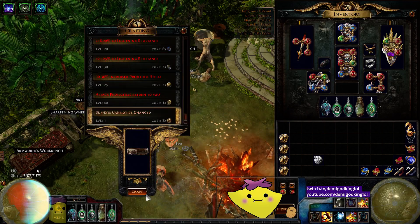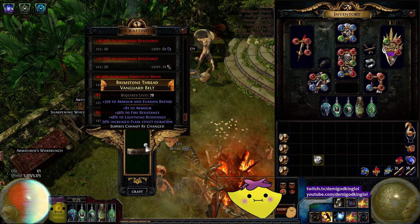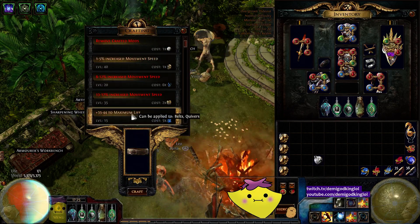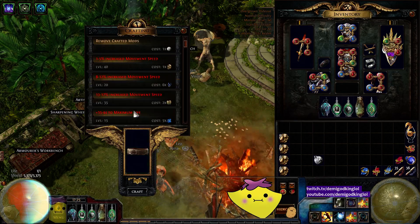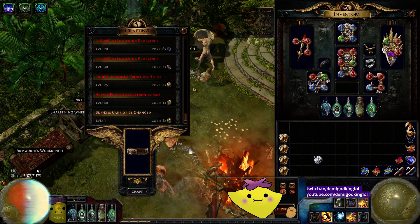Just 81 armor. I really want this belt for CI Aegis. 10 thorns — fuck. I shouldn't have said anything about thorns.